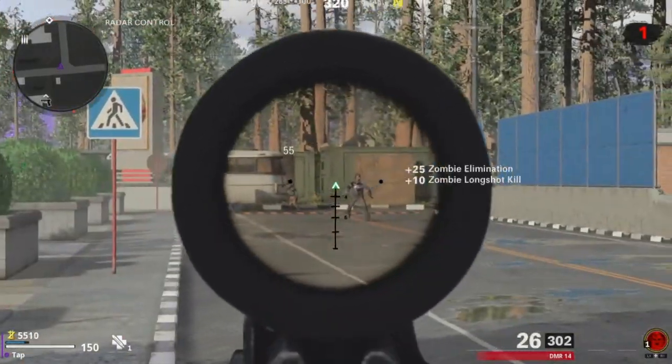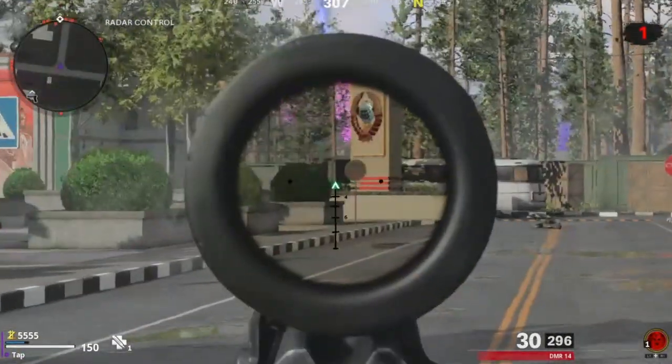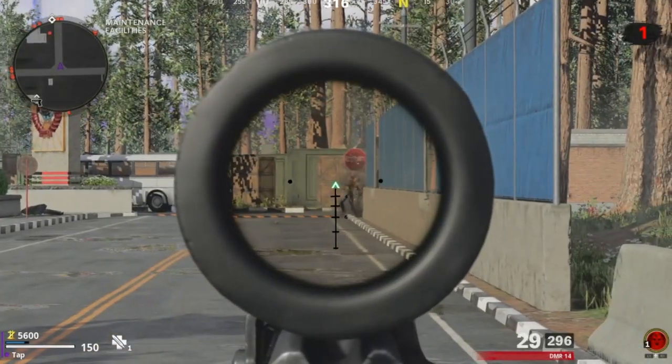It's that simple, and it should not prove to be difficult at all, because all of the maps have really long lines of sight. You can look on your Mini Map, see where the Zombies are, and approach from a distance to get those longshots.